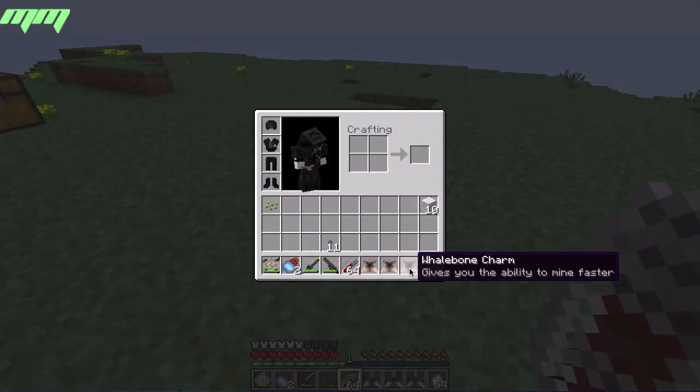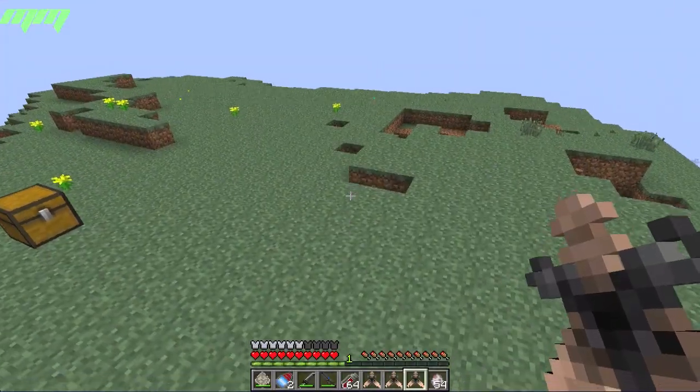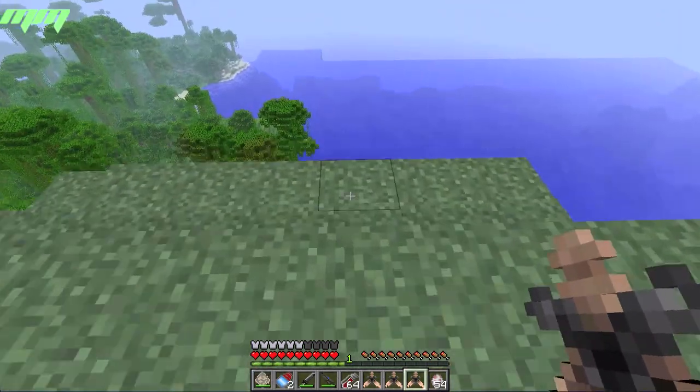These are the ability charms: jump higher, breathe underwater. I'll just do all of them at once. As you can see, I can jump so much higher.